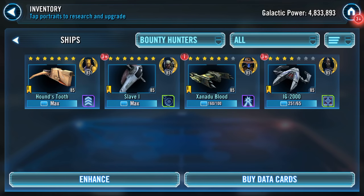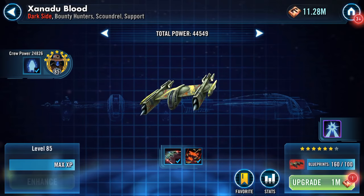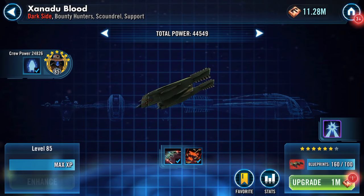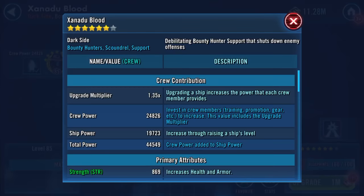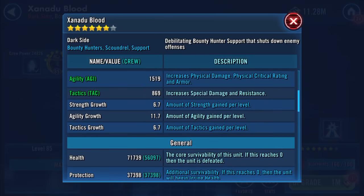As you can see, Houndstooth and Slave 1 are already seven star. Xanadu Blood and IG-2000 were the ones I was working on, and here they both are. Ironically, I'm not actually using Xanadu Blood in ships at the moment, although I probably will be switching over fairly soon. Let's have a look at what we've got — upgrade multiplier, blah blah blah — so these are the numbers down here.